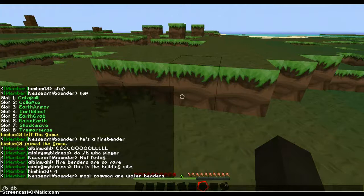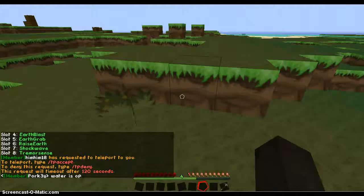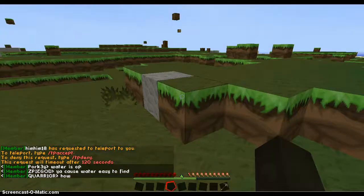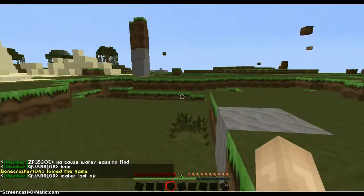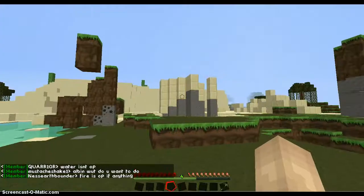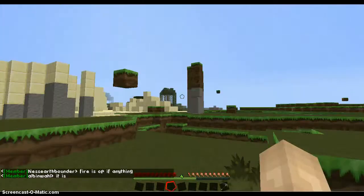When you do '/b d', it will show up earth armor, then earth blast. Earth blast: you just shift on a block — it'll turn it into stone if it's grass, cobblestone if it's stone, sandstone if it's sand, and sand if it's sandstone. Then you click in the direction and it shoots the block.